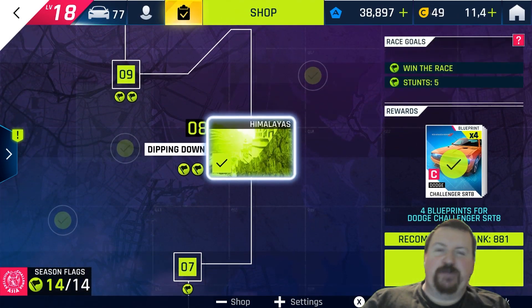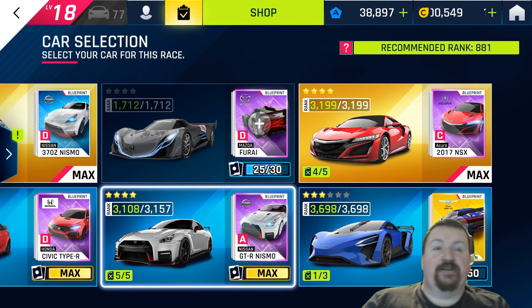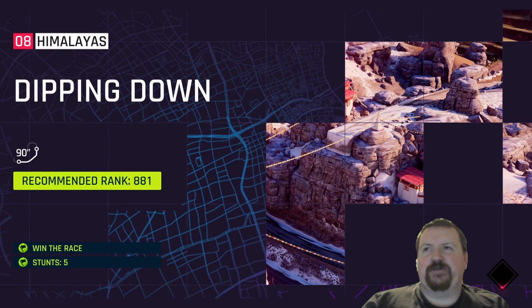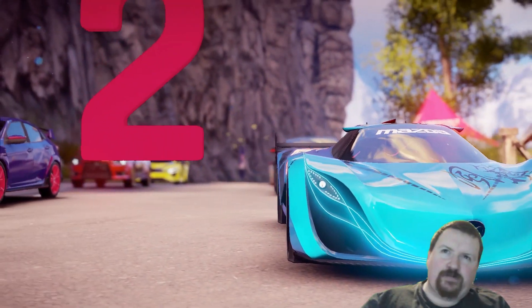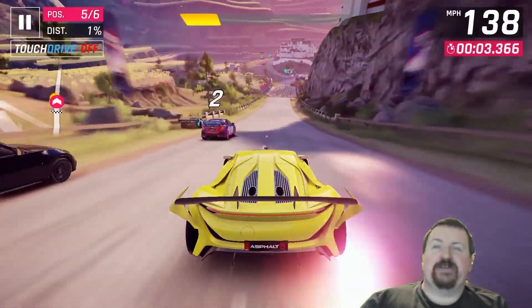I already have 125 nitro bottles. Wondering how I did that on the first day? Go into the exclusive career, up to race number eight 'Dipping Down' — select a really high-rated car. The tech rules track is good for grinding jump time because there are quite a lot of high ramps and a fair amount of nitro bottles. This track is great because it's one of the first career events, so the recommended rating is really low.